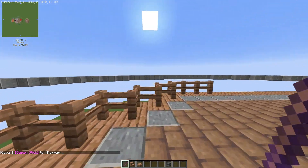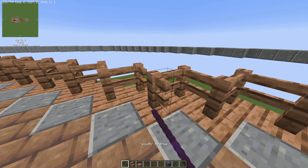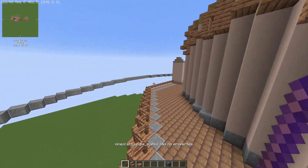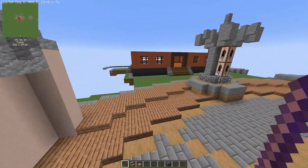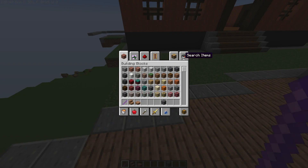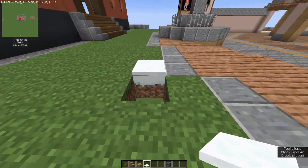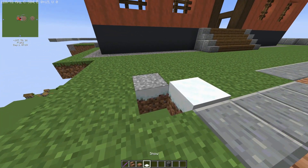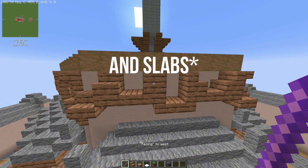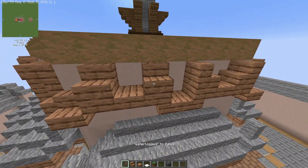The debug stick is the greatest tool ever added to Minecraft creative mode because you can change the state of every single block — remove the fence on all directions, waterlog not only fences, but blocks that don't have any states. For example, you can change the color of grass, or change stairs: the direction, if it's facing up or down, waterlogged or not.